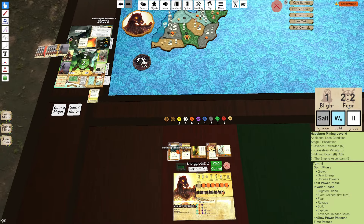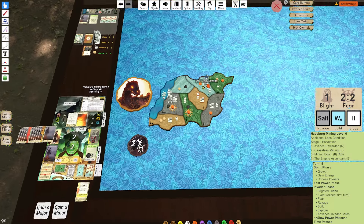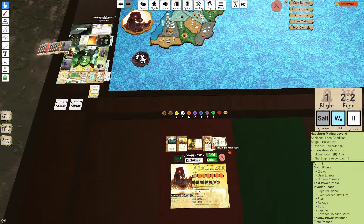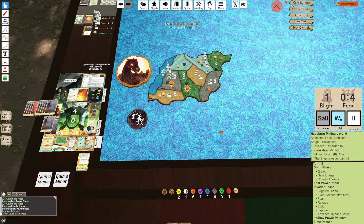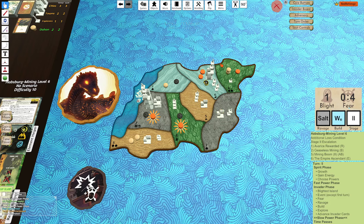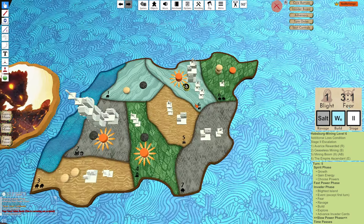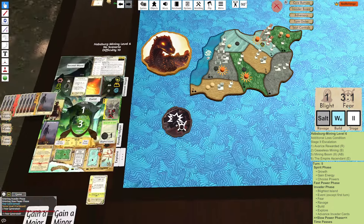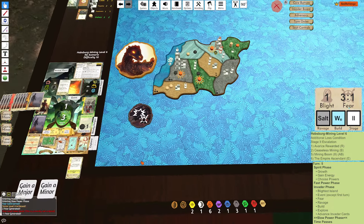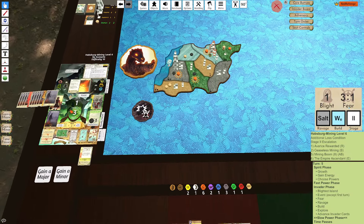That is unfortunate. Because now I have to use something here — I can use Stinging Sandstorm: two fear, moving this presence into here, killing the explorer. Actually I should — we don't want to kill a town. Two, four, six, seven. And then the two disease will eat the ravage and the ravage. I'm still going to be taking quite a lot of blight. Shadows here, pushing this here. Call on Herders, pushing this into here.